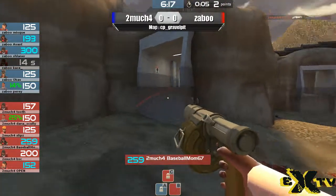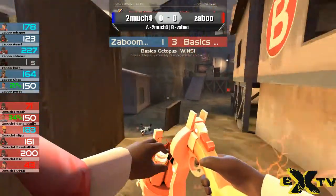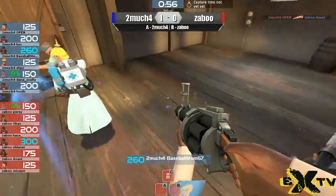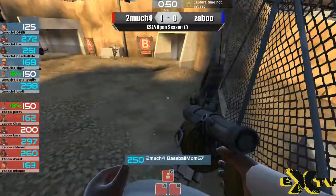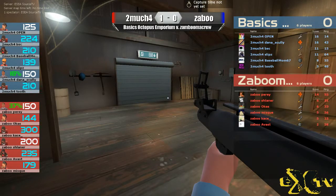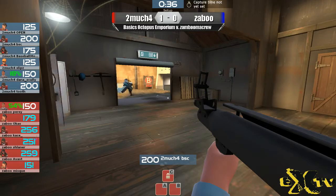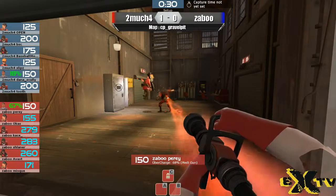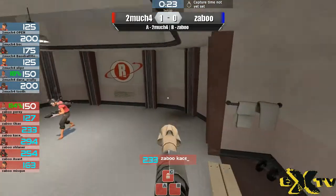And the first point is going to go to the 2Mitch4 team. Basic Octopus Emporium getting the first point, and now they're going to switch colors to start the second round off — or in this case, the second half. If my math is correct, the Zabu team is going to attack first, and then it'll be up to the Emporium to beat the next cap time. So, two minutes 48 seconds — a very quick first time. Although admittedly, defense wasn't really existent there, so pretty much not able to do much.